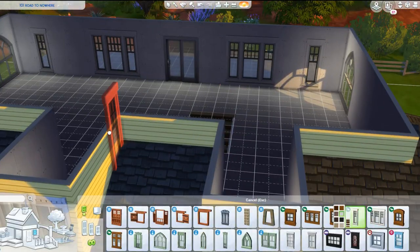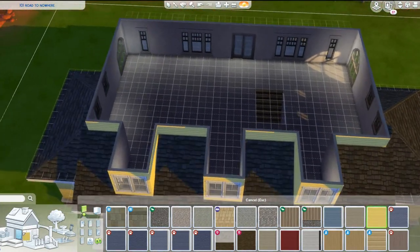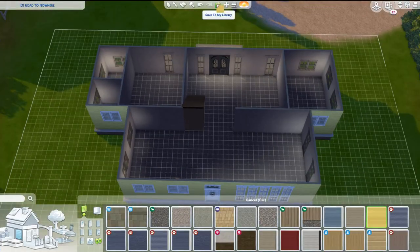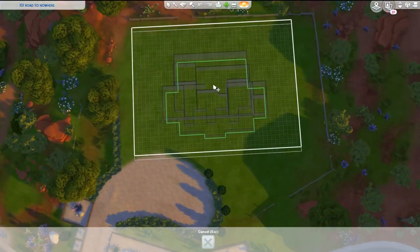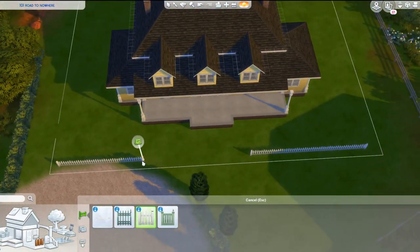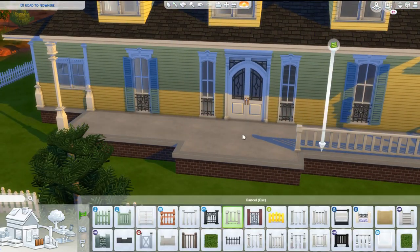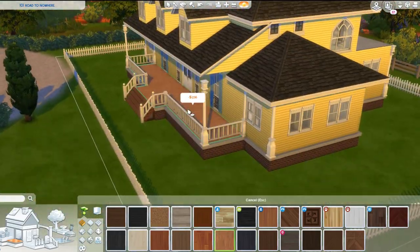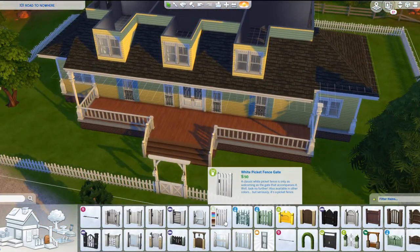I'm going to start with my favorite part of the pack — the town we get in general. We get a really big town for just a game pack: 11 lots in this world. If you recall, I think Del Sol Valley had about 12 lots or so, so for a game pack this world is really, really big, and I'm really happy about it. Unlike Del Sol Valley, I feel like 11 lots is the perfect amount for this world because it gives you the feeling of being in the desert, kind of a middle-of-nowhere Area 51 kind of vibe.